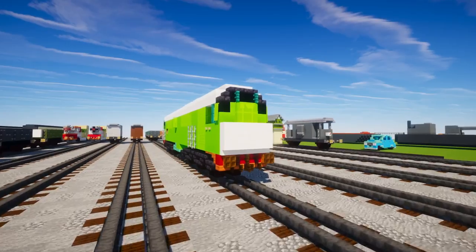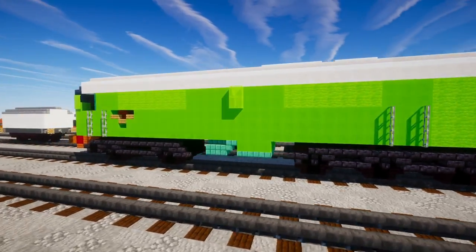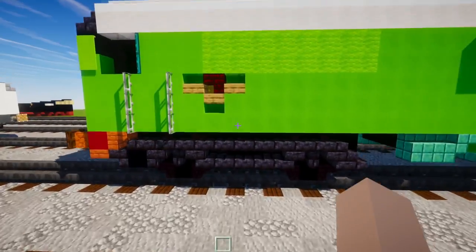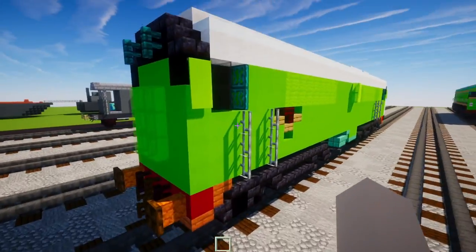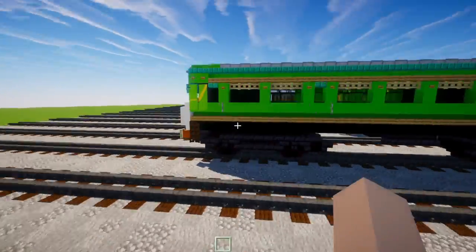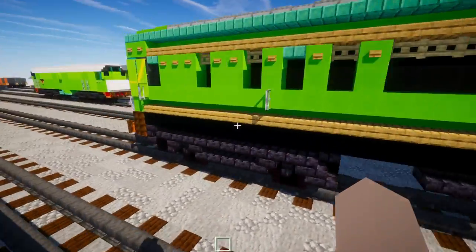I just updated BoCo from what he looked like in the original intro video. I realized some flaws — we need to open up the distance between the two axles, move the logo so it's past the vent, and I also added the banner while filming the original tutorial.